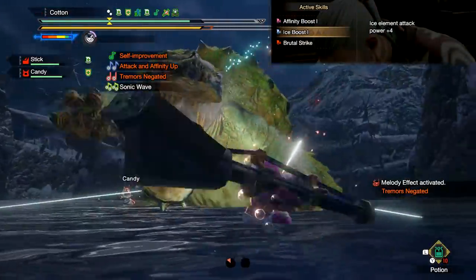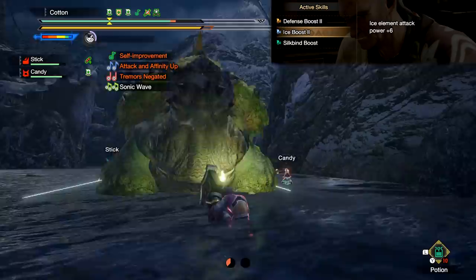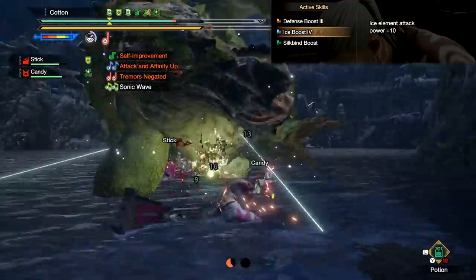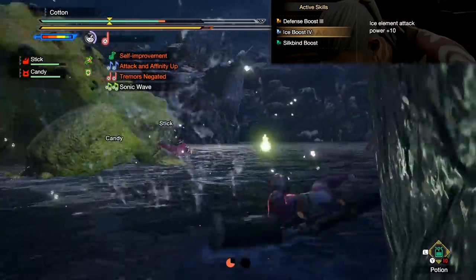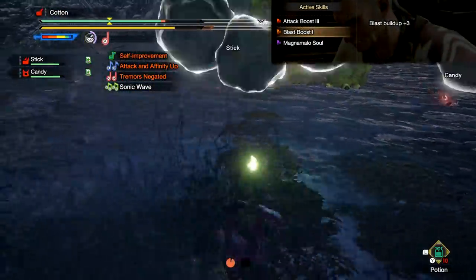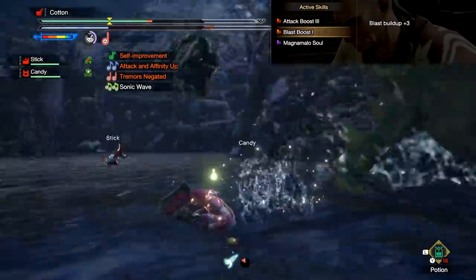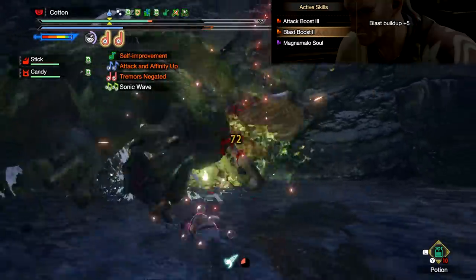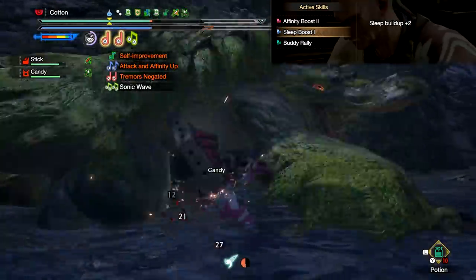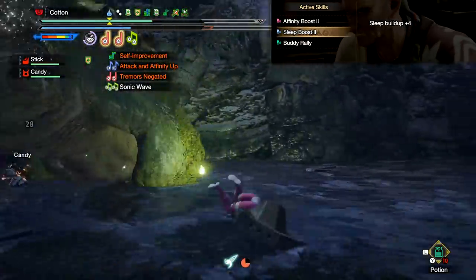There is also Element Boost rank 1 to 4, for whatever element the weapon has: rank 1 is +4 of that element, rank 2 is +6, rank 3 is +8, and rank 4 is +10. Then Status Boost rank 1 or 2 for whichever status is on the weapon. For every status except sleep, rank 1 is +3 and rank 2 is +5. For sleep specifically, rank 1 is +2 and rank 2 is +4.